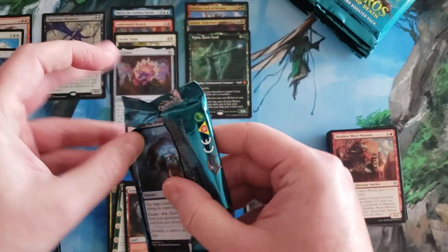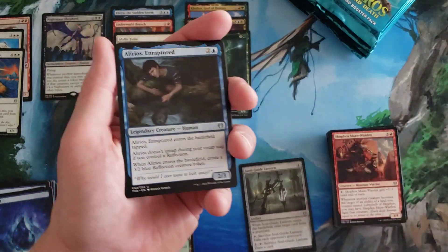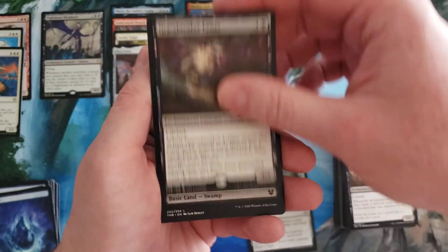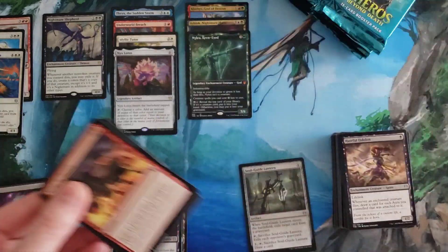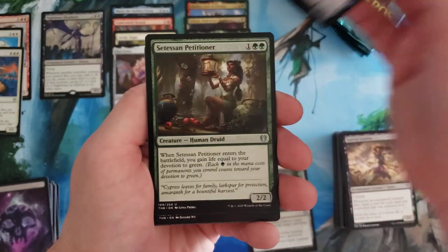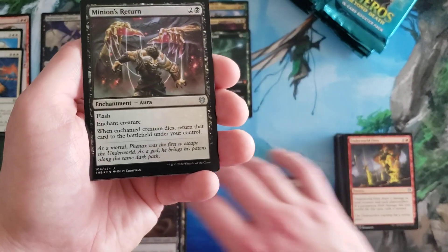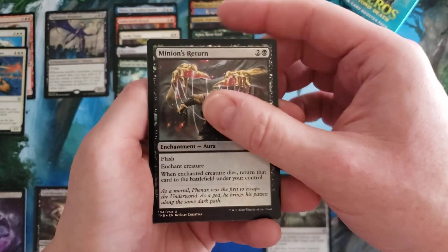Scry lands are not the strongest land cycle — they're coming into play tapped with no ability to change that outcome from the card itself, and that kind of hurts it. Hateful Eidolon, Gravebreaker Lamia — some different cards. Watch, I put a couple things in that pile that are way better hits than Nyx Lotus, but because it's a lotus I know what it is. Shimmerwing Chimera, Petitioner, Underworld Fires — and the Dryad of the Ilysian Grove, that's a good rare hit.